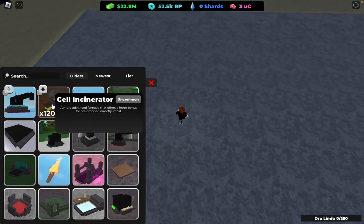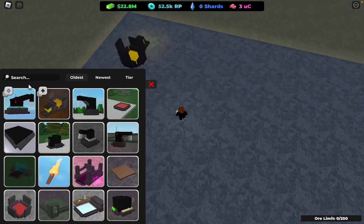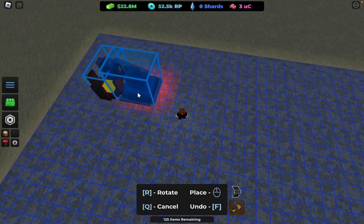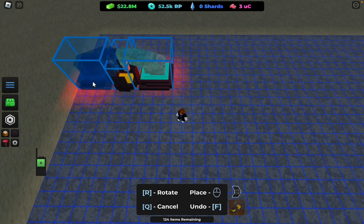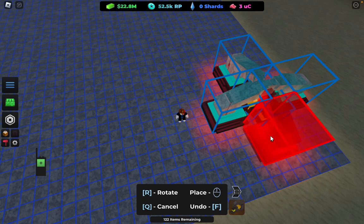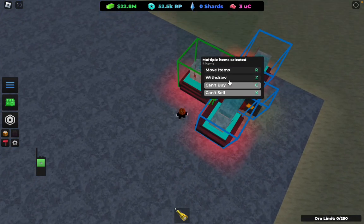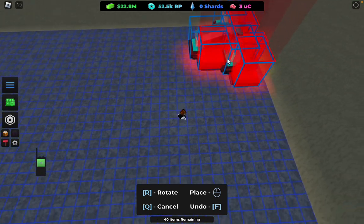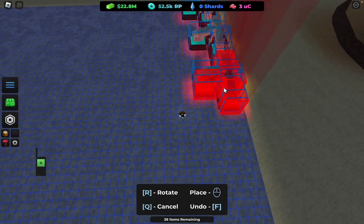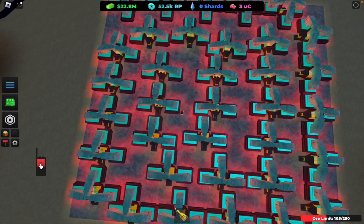Once you have 50k RP, what you want to do is start spamming remote diamond mines again. You just want to spam these on your base — do at least three of those. Now you should be getting a lot of money.